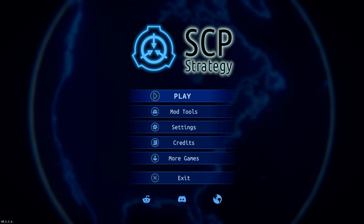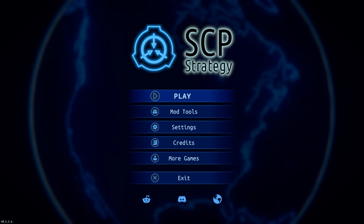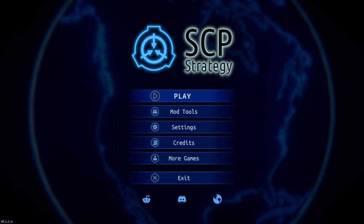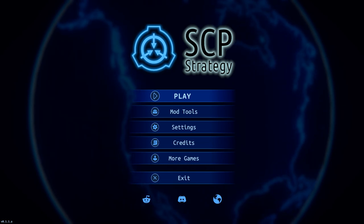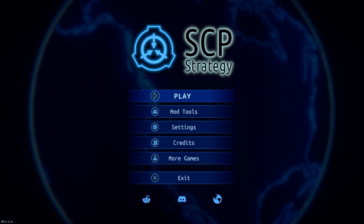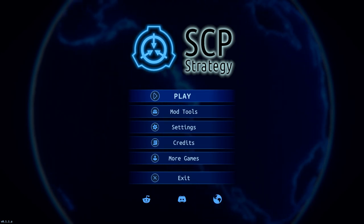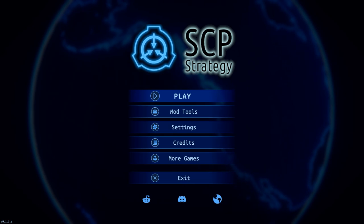Let's read the description. SCP Strategy: take on the role of the legendary administrator and start your own foundation protecting people from unknown objects. Every day there is information about new anomalies. Create special forces and send them to dangerous parts of the world to contain these anomalies. Cooperate with governments around the world, acquire new technologies and increase your influence. Once you get to the most interesting SCP objects, start a series of research and tests. However, be sure to exercise caution as the slightest mistake can be catastrophic. Features include organization management, searching for objects, conducting research on objects, defense of the organization, and an object editor.